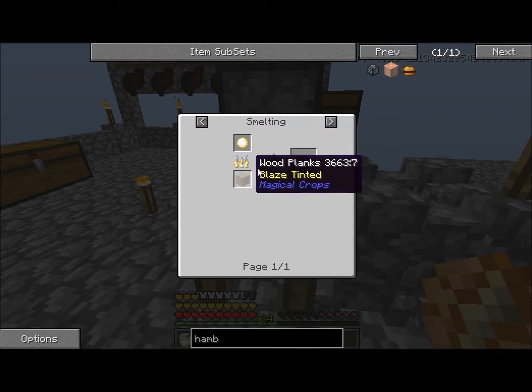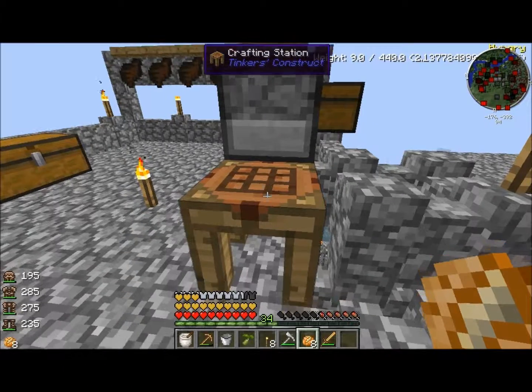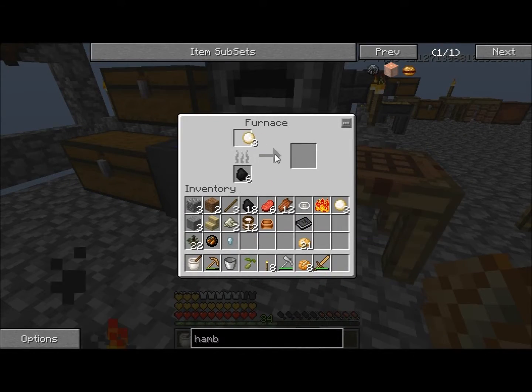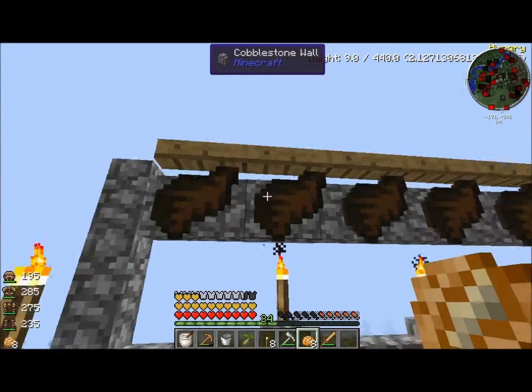We need to bake the dough so let's throw the dough in the oven, get our mixing bowl back, put the dough in here, bake about half of them, and let's tear down this jerky real quick.